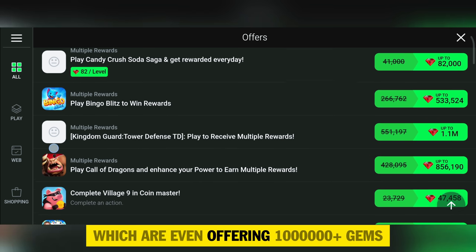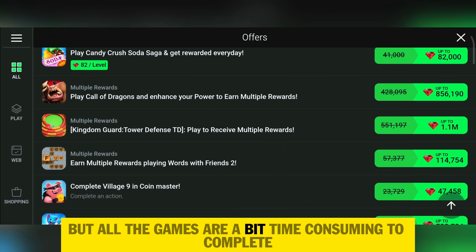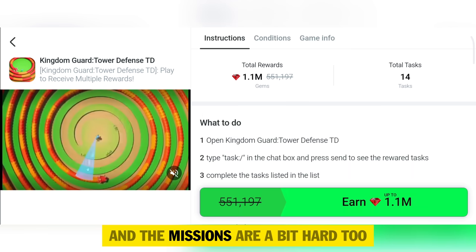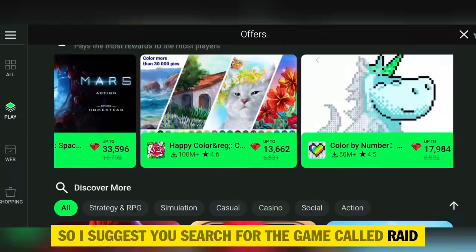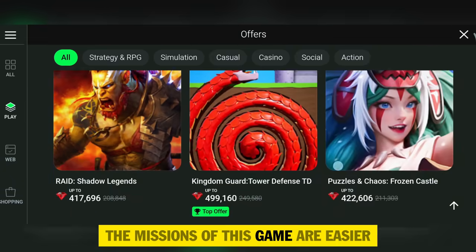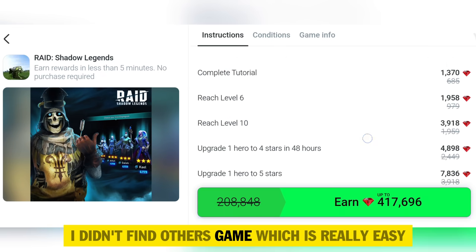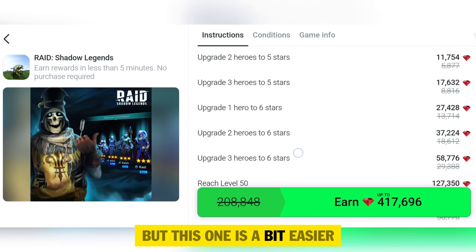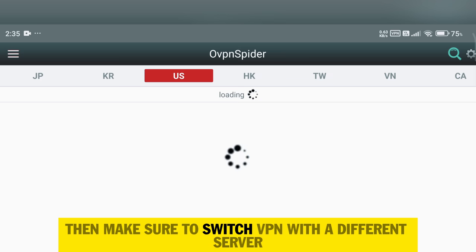You will see a lot of games offering one million plus gems, but all the games are a bit time-consuming and the missions are a bit hard. I suggest you search for the game called Raid Shadow Legends, as its missions are easier than other games. If you don't find this game in your offers section, make sure to switch VPN to a different server like Japan, UK, or US.